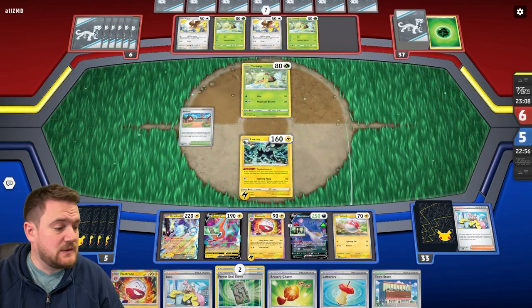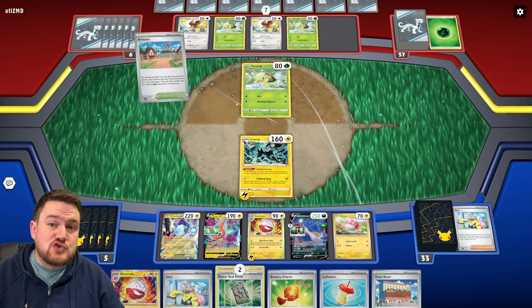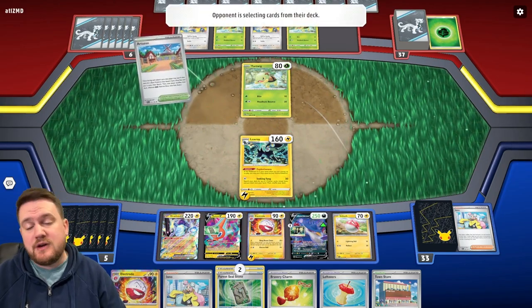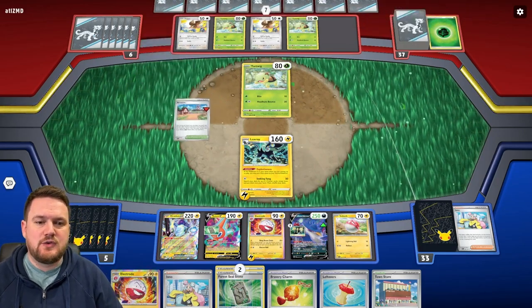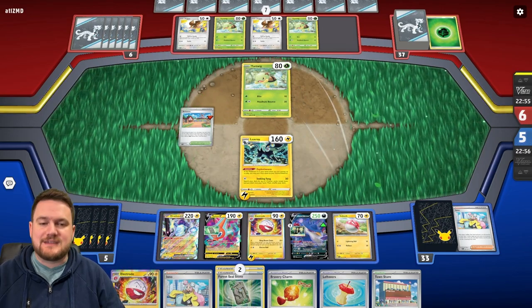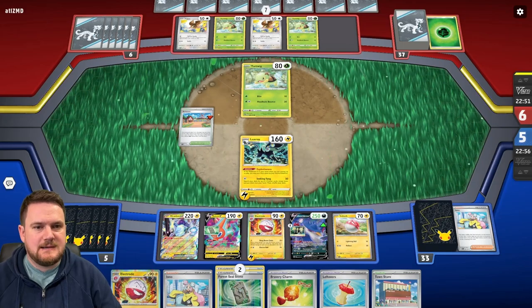We're just going to cruise along here and continue to take as many prizes as we can. We've got Electrode, and a potential knockout with Rotom V at some point. Rotom V and V-Star both sharing the same attack, which is very good. What I would like to do is get an energy and attach it to the Rotom V at some point, because that would be fantastic.